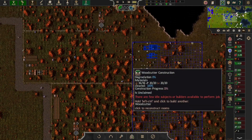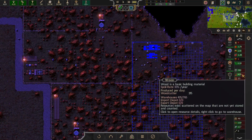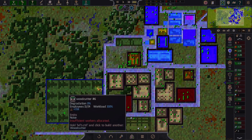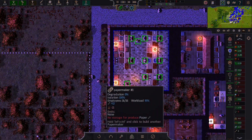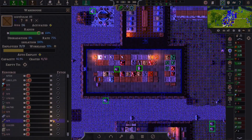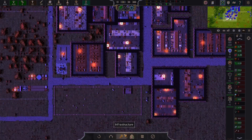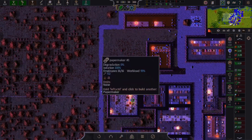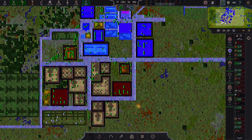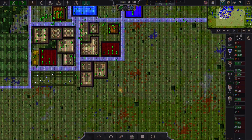The woodcutter's finally getting around to being built and it looks like we're building a surplus of wood as we speak. The papermaker is going. Oh, there's no storage for paper — there we go. I think we have a fabric deficit which is not good as well. That's on the to-do list. Probably need a new city block. I kind of wanted this to be a quiet city block.